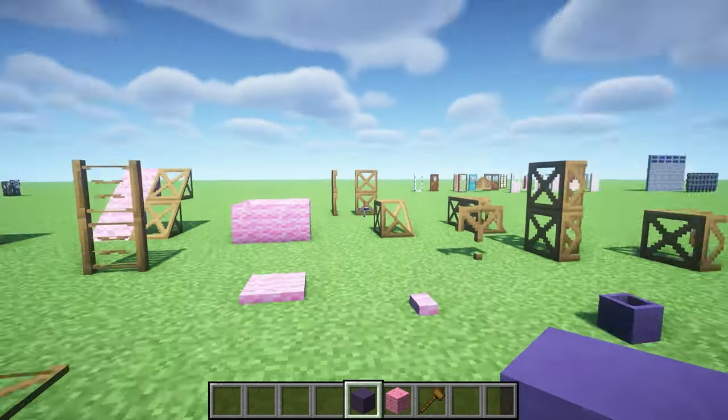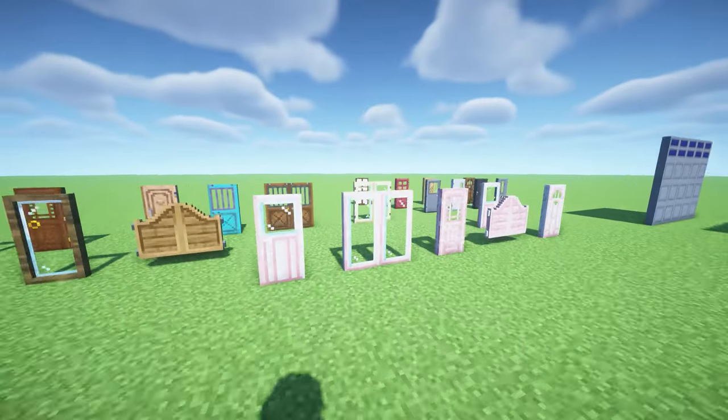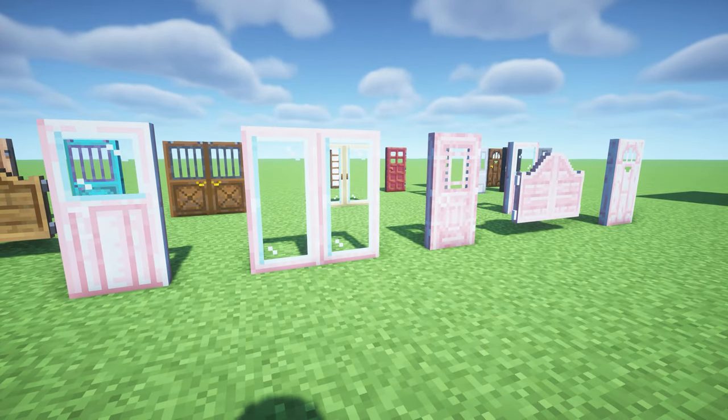With Framed Blocks you also get fancy rails where you can change the color of the planks — how cool is that! Your builds can go pretty crazy with this Minecraft mod.